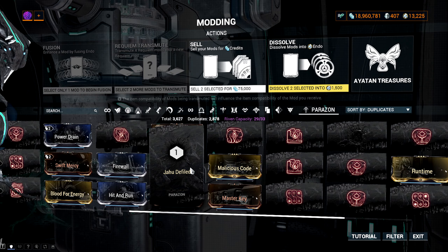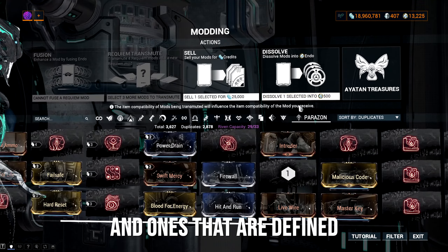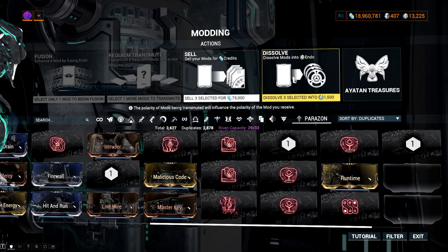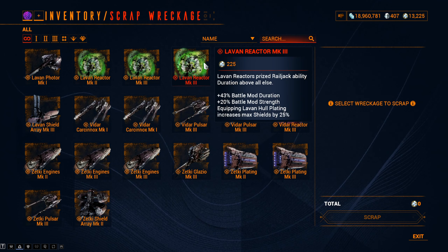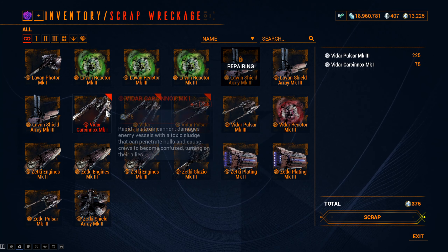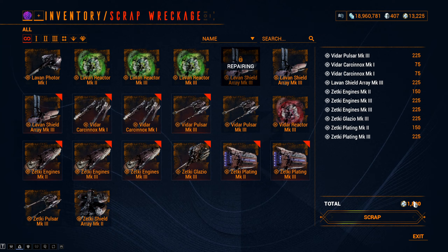This next method is quite a weird one. I wouldn't suggest this unless you are not planning on doing any Sisters or Liches at all — and even then, I would suggest just selling them for plat and trading them for Ayatan Sculptures. However, did you know that you can actually dissolve max level Requiem mods for 1000 Endo each? It's kind of interesting. Don't do this unless you really need the Endo and you're not doing any Liches or Sisters, otherwise it's not worth it at all.